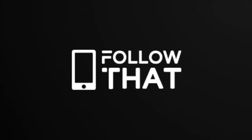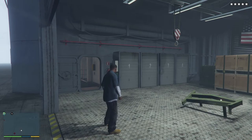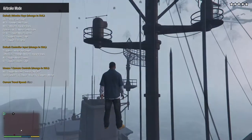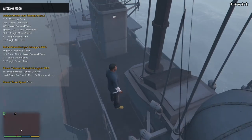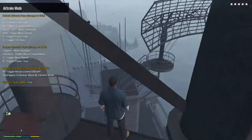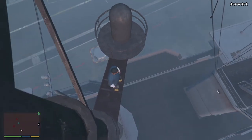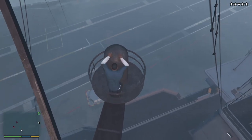Hello people, welcome back. Let me show you something quite strange that you can get to using the Enhanced Native Trainer mod. There's an air brake mode that comes with it that lets you move around the map freely, and with Enhanced Native Trainer you can get yourself onto the aircraft carrier in story mode.